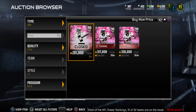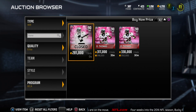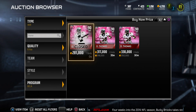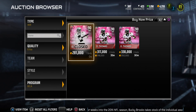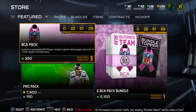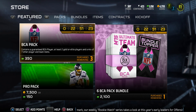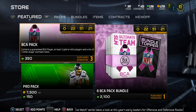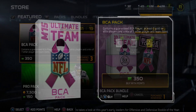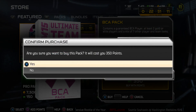There are also gold cards but there are way too many to show each one - I just wanted to show the five main elites. Going into the store, packs are 350 points each, which is roughly three dollars and fifty cents. Let's go ahead and purchase our first BCA pack of the MUT season.